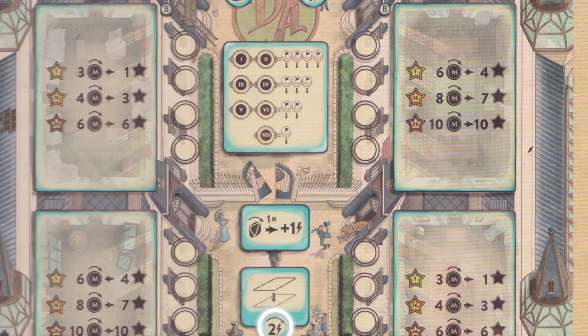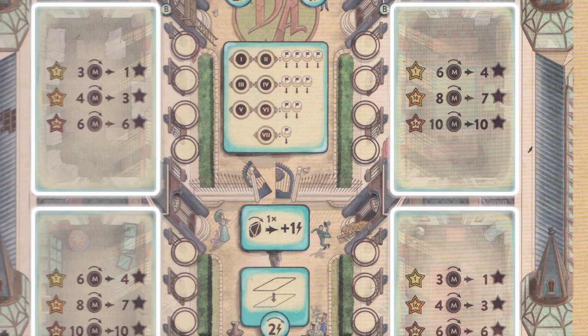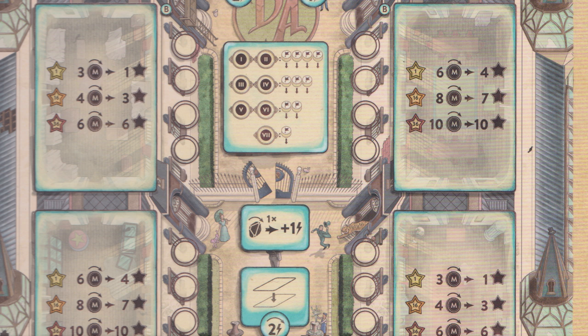When you spend two action points to take the renovate action, you choose an available empty room slot. Then you choose one of the three coin-to-fame ratios listed. Pay the coins, get the fame. Careful though — not all slots are created equal.